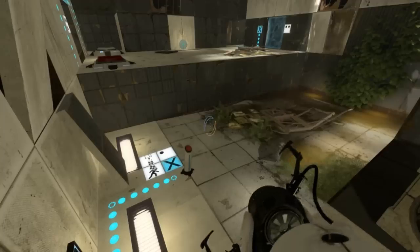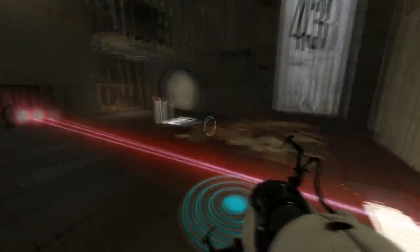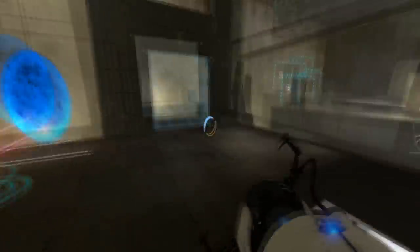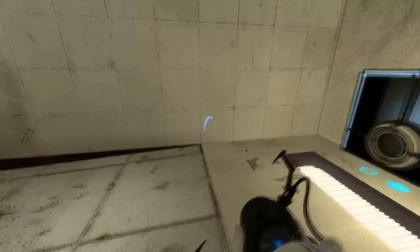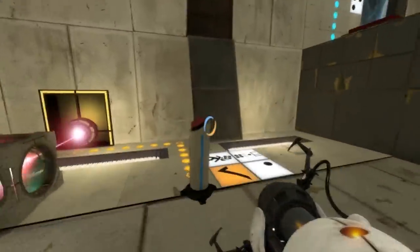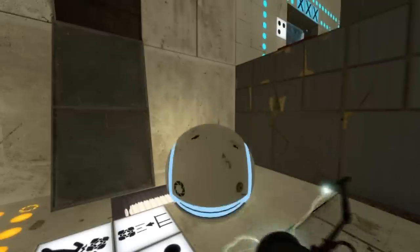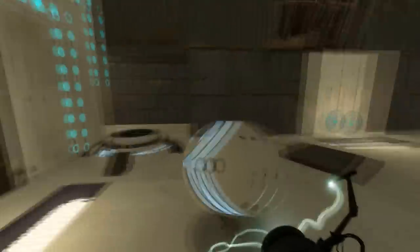But we really need to get this cube first. That might be good, but then I can — yes I can, I can do this. Okay, here we go. Now we get this cube and do that. Got ourselves a sphere. Awesome. So step one is complete.